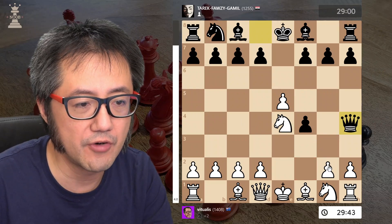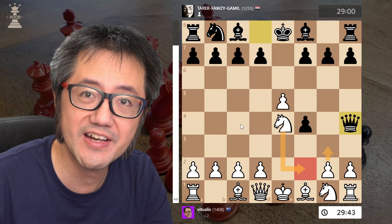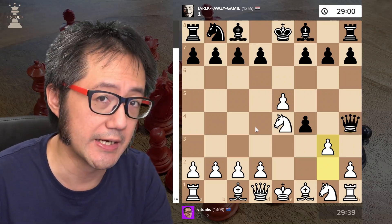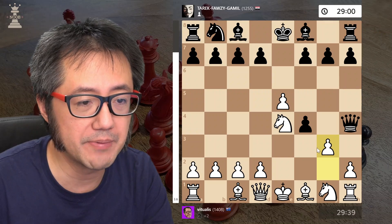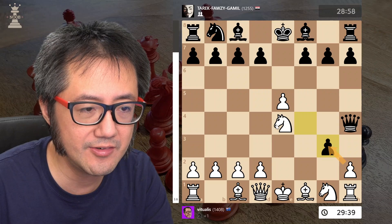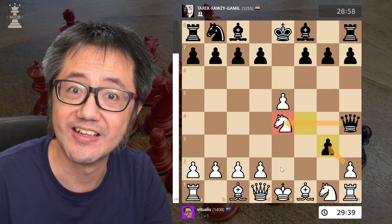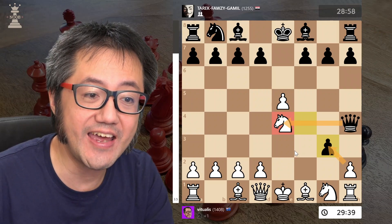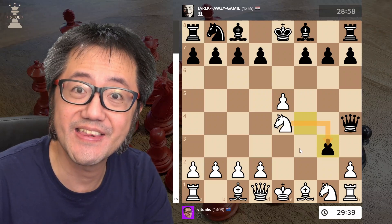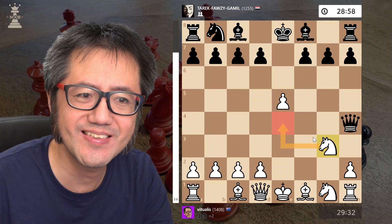I've got a number of options — I can block with the pawn, or I could block with the Knight. In this game, I decided to play G3. Normally a problem, because Black can take, and it looks like that is potentially pinned and hanging as well — except I can now take that pawn with the Knight.